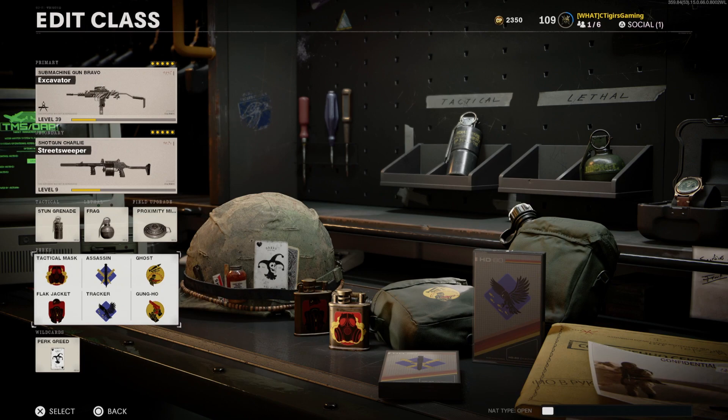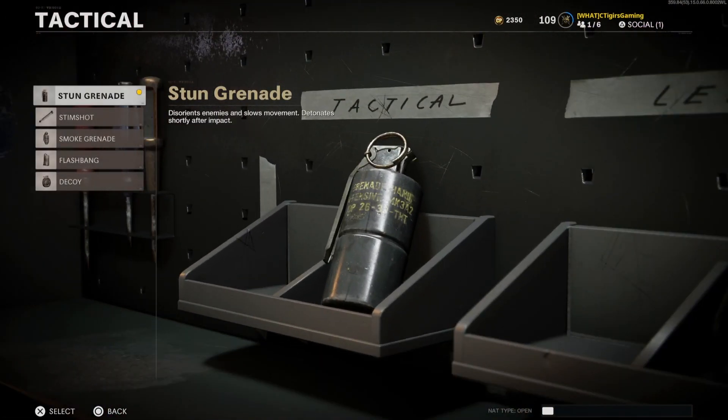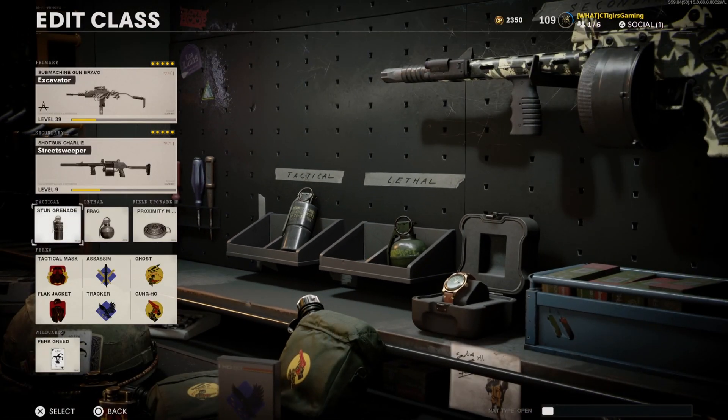It's quite simple. First of all, for perk number 3 you must be running Gun-Ho. And second of all, for tactical you must use either stun grenade, smoke grenade, flashbang, or a decoy. Stem shot does not work because it has to be something that is throwable. That's why any of these four will work except stem shot.